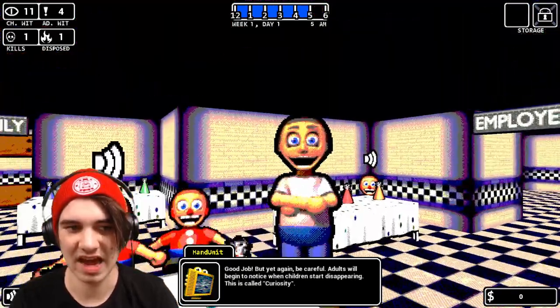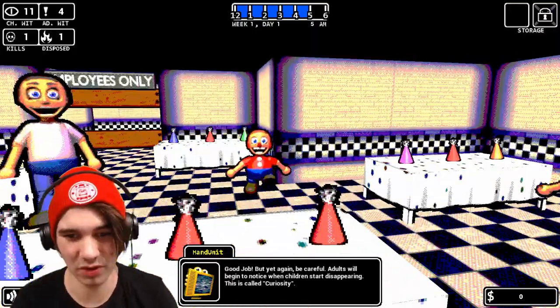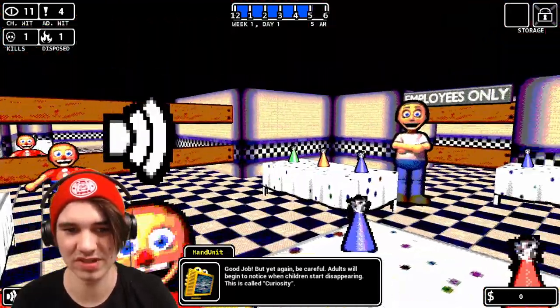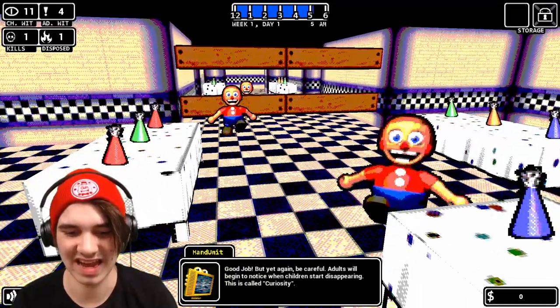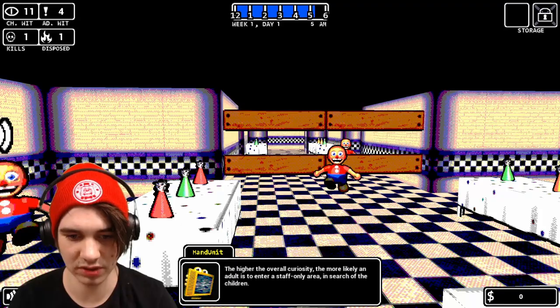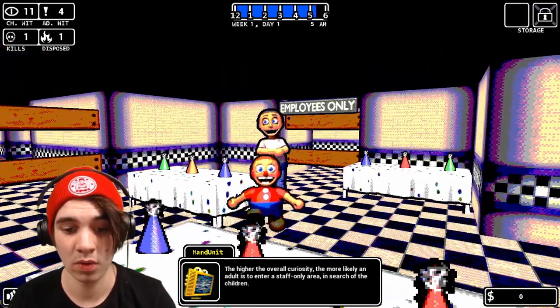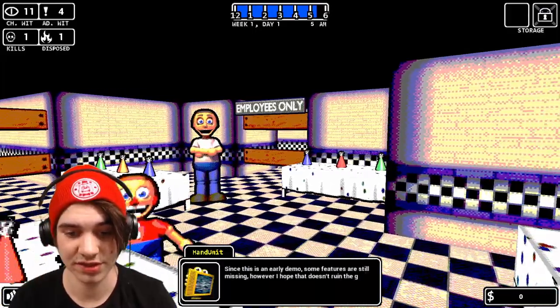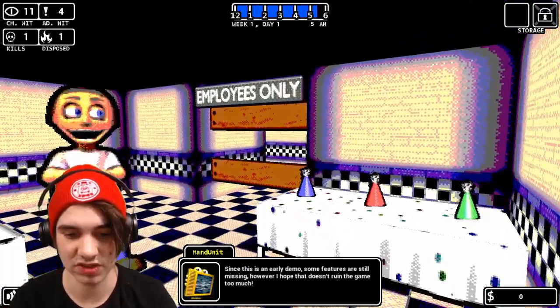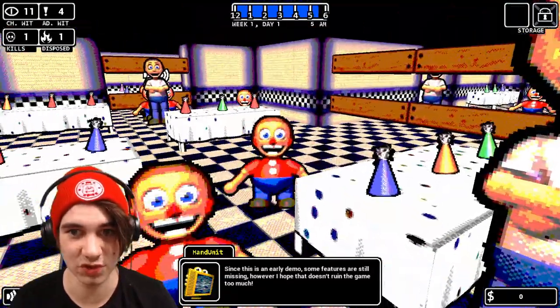I have 11 witnesses right now — four of them are adults. This is called 'curiosity': the higher the overall curiosity, the more likely an adult is to enter a staff-only area and search for the children. Since this is an early demo some features are still missing, but I hope that doesn't ruin the game — this is great so far.